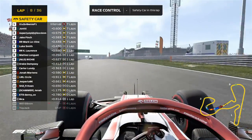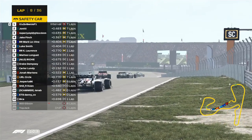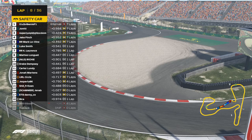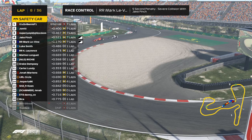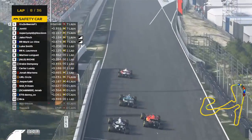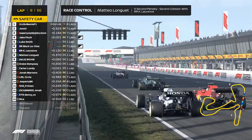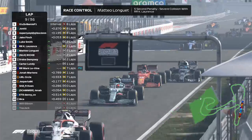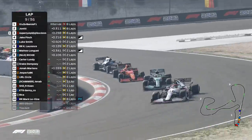Brownie will be leading the way on old softs again, those now over 30 laps on the front left, so it's going to be struggling a bit. Looking at Mark, Jake, Finn, Mark Levine, Cody, Luke Smith, Mateo — green flag conditions. Brownie got a good launch there, so there's a bit of attack. Somebody's boxing to get rid of a penalty and Mateo's got a penalty as well.